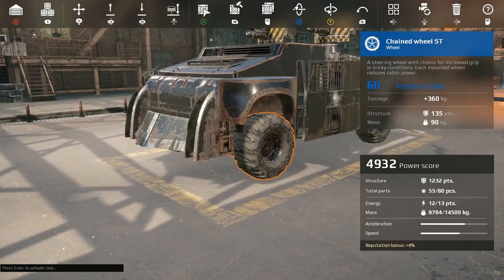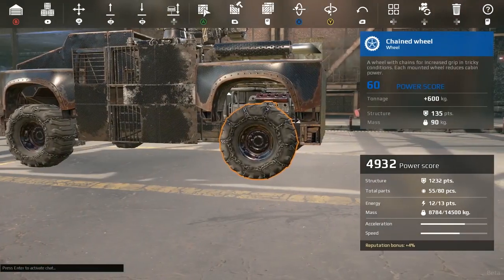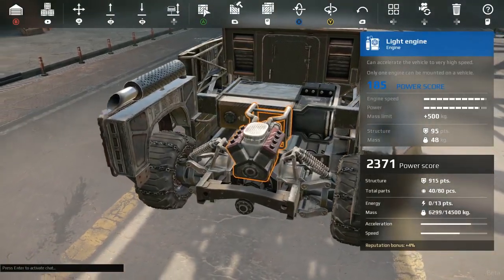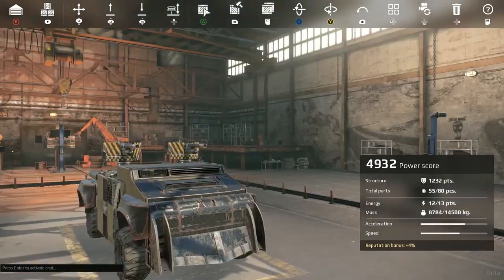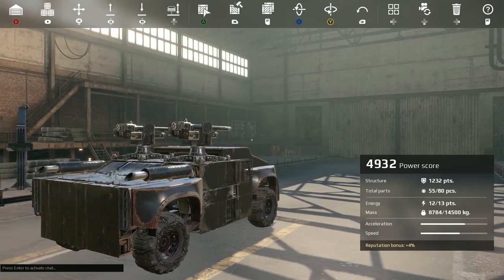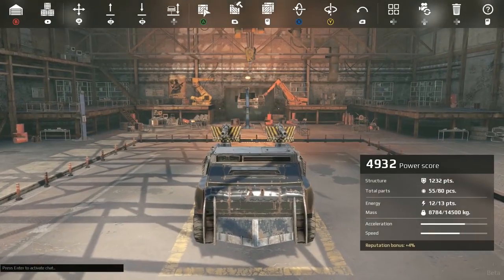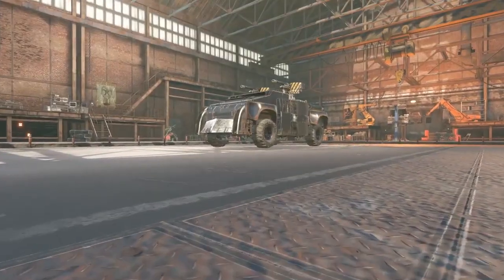There are chained wheels all over the place — the frontal wheels are steerable, while the rear wheels are regular, just like with a normal car. The engine is light, consumes zero energy, while still providing a boost to the ride's performance. All in all, we have an impressive machine! Almost 5000 power score, 1232 structure points and a mass of 8784 kilos! That's a good balance right here! But there's still room for improvement!